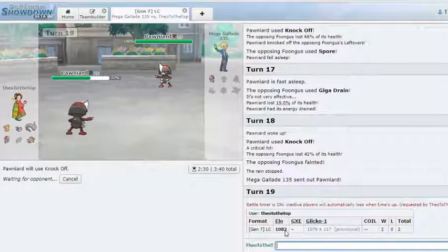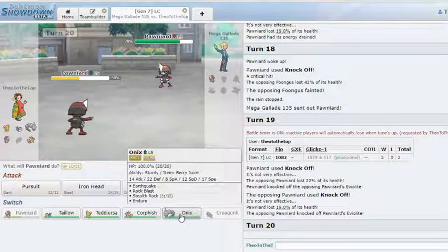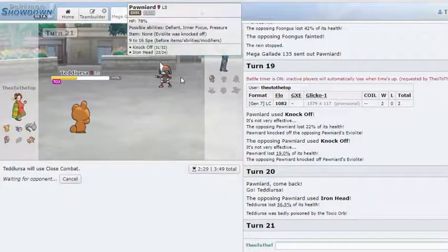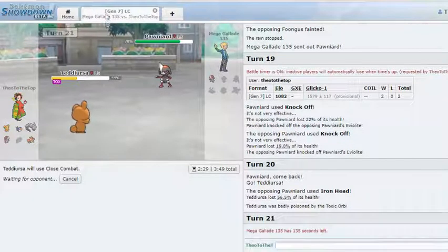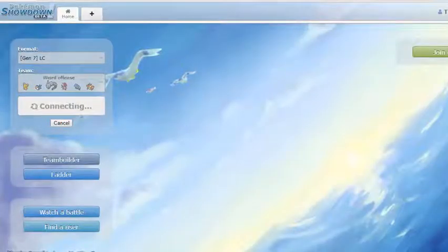We're at 1082 right now. I want to get up to about 1150 by the end of this episode. I'm going to go hard Teddy Ursa here — that way if he Swords Dances up I can still kill him with Close Combat, or if he Sucker Punches me I have Facade to respond. I just want to speed things up a bit. That's game, cool — we'll load the next one.